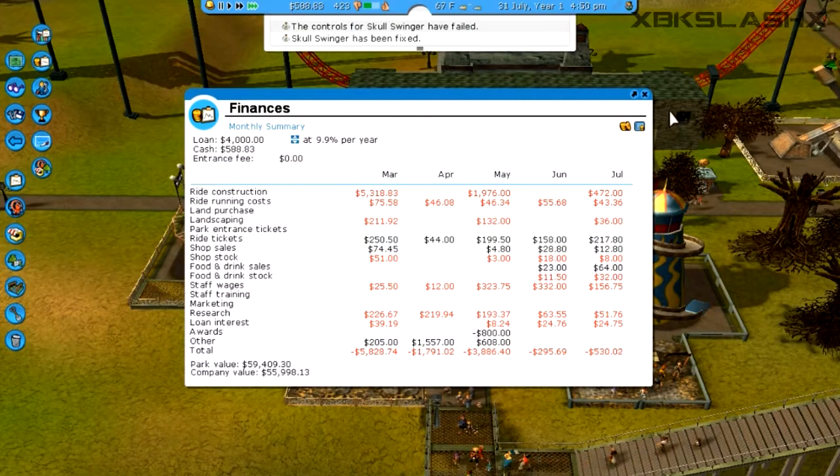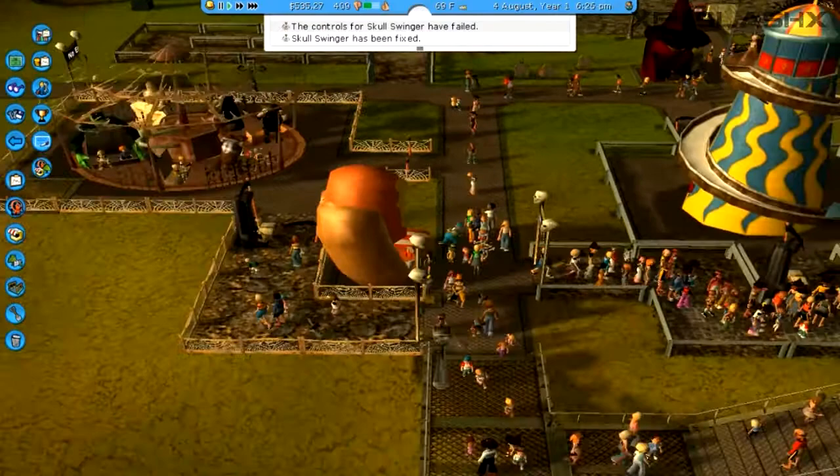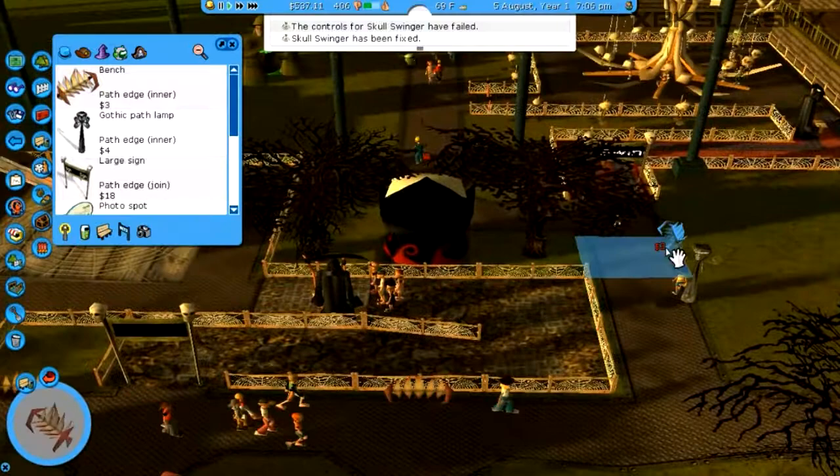Staff wages are looking a bit better. It looks like overall in the long run we will be making money. We're going to make sure that trash doesn't get out of control since we don't have so much staff, so let's go ahead and place some benches and trash cans — all those important things that we need.